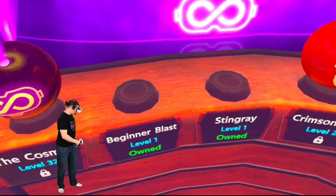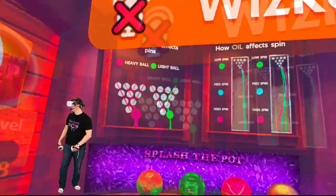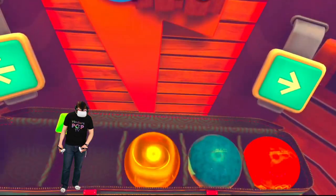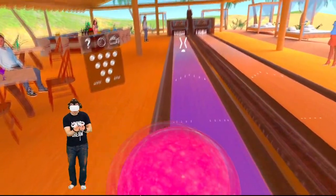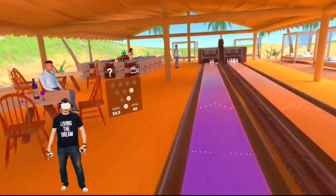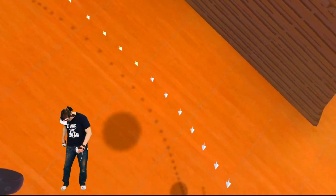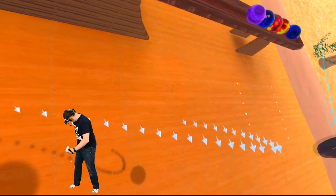In Forever Bowl's lobby, you can choose your bowling ball bag with up to five balls, and it explains exactly what weight, spin, speed, and profile mean and do. This is really helpful and adds to the overall experience of going bowling. Premium Bowling more so has a menu where you can quickly swap balls, but lacks any spiffy tutorial like Forever Bowl.